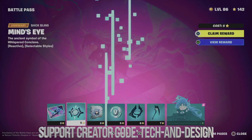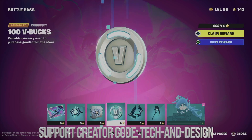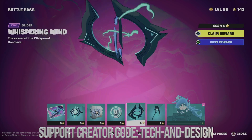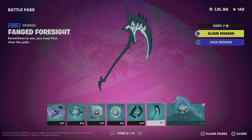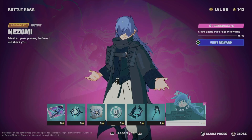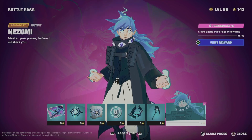Right now we're going to claim everything from here, which includes a loading screen plus an awesome back bling. We're also going to get a spray, some V-Bucks, an awesome glider, a harvesting tool, and we're going to unlock an awesome skin.